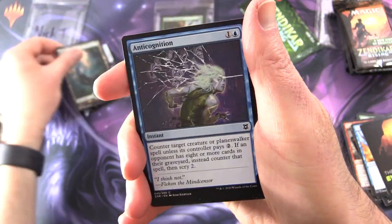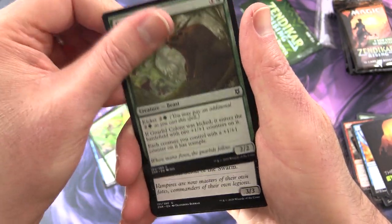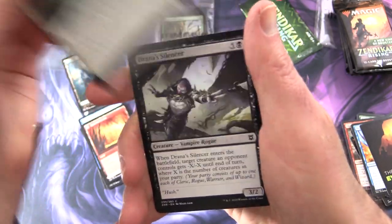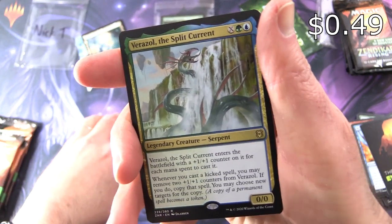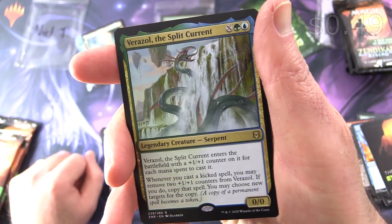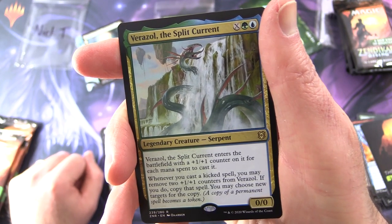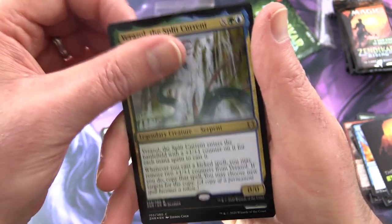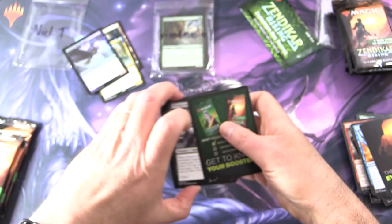We get a Forest, Anti-Cognition, Skyclave Sentinel, Might of Murasa, Gnarled Colony, Scion of the Swarm, Surefooted Infiltrator, Spikefield Hazard — other side is the Spikefield Cave — Cliffhaven Killsword, Drainer's Silencer. And rare is Verazole the Split Current, a Creature Serpent zero-zero for X green and blue. Enters with a +1/+1 counter on it for each mana spent to cast it. Whenever you cast a kicked spell, you may remove two +1/+1 counters from Verazole; if you do, copy that spell and you may choose new targets for the copy. Foil Ghastly Gloom Hunter and another tip card.